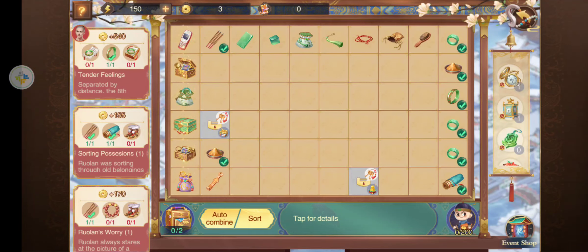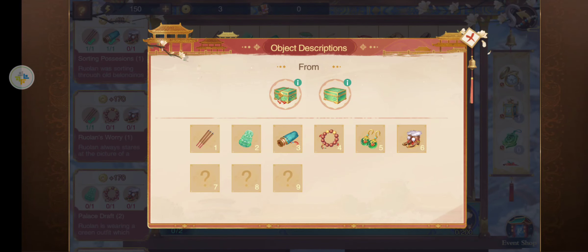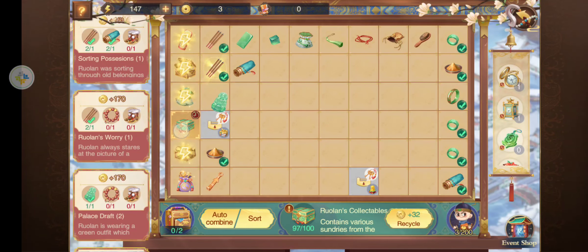When you first start you're going to have that cell phone looking thing and that's going to help you do your orders and also merge stuff to create the other boxes and bags. Then later some of the other boxes and bags will help you create more boxes and bags for different material. You can look at the order and see here what box you need to click on to make that. Looks like we need stuff in the green box.